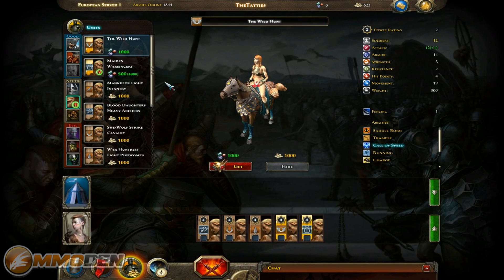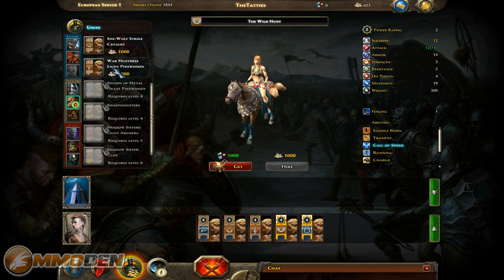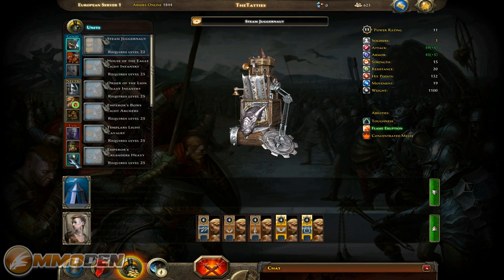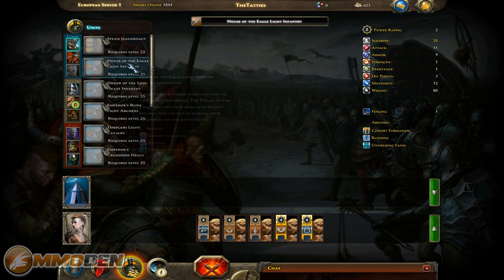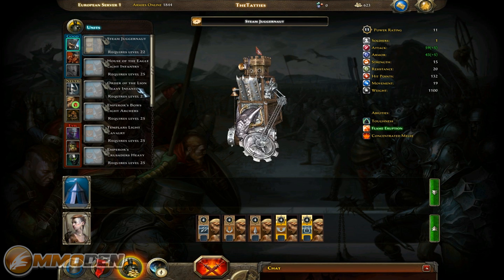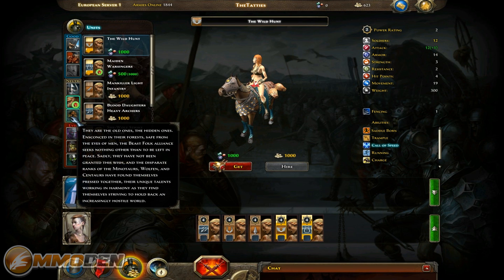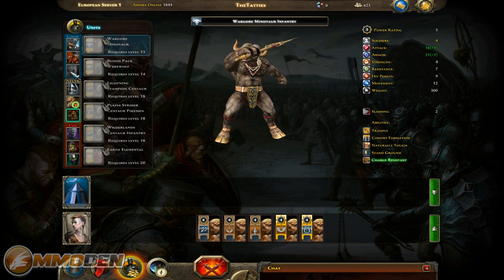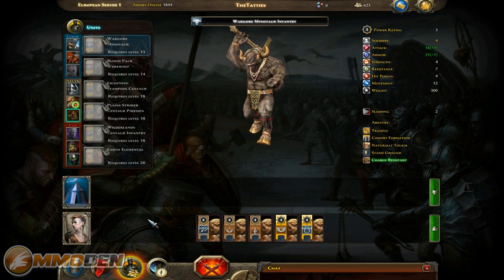We can recruit units - you've got all kinds of different units to choose from. I'm not able to recruit any of these because they're level four. On the good and evil sides you've got dark elves, orcs, and undead. You can see all the different units available to them - some of these are really pretty cool. Even the steam juggernaut - that animation is pretty cool, he's got a little saw on his hand. These are all the ones available to me as barbarians, but I can't recruit the old ones until I reach a much higher level.